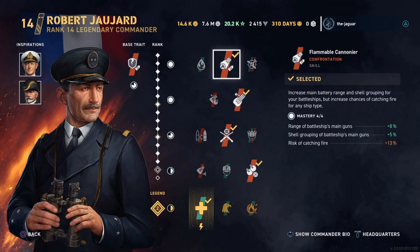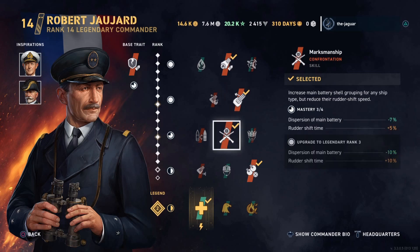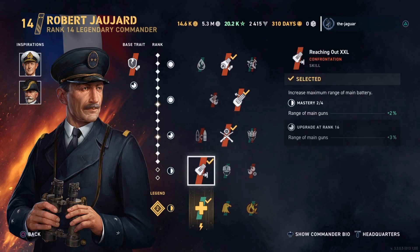Let's look at the skills. The first skill is Flammable Cannoneer — it increases main battery range and shell grouping for your battleship, but also increases the chances of catching fire. Second skill is Gyrating Drill Bits, which increases main battery traverse speed and AP shell damage, but costs a little decreased maximum speed. Third skill is Marksmanship — increases main battery shell grouping for any ship type, but reduces rudder shift speed. Fourth skill is Reaching Out XXL, which increases the maximum range of the main battery.